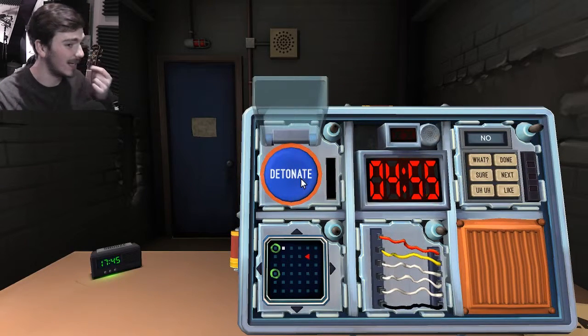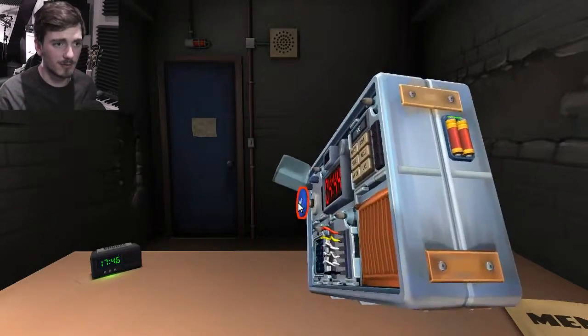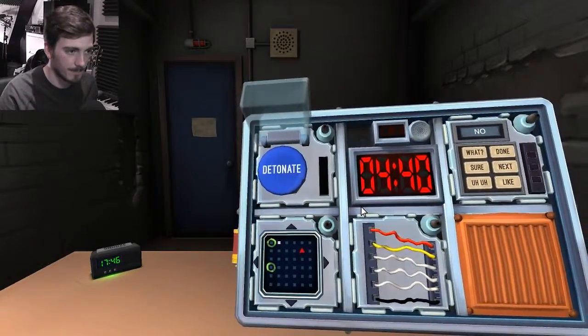So we've got a blue button that says detonate. I am scrolling down towards the button section. Right, here we go. If there are more — alright, how many batteries? We have one, two, three, four, five batteries. There are five batteries.